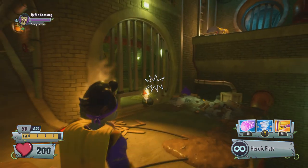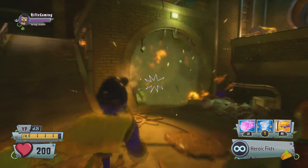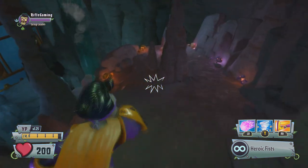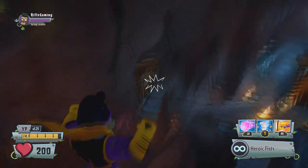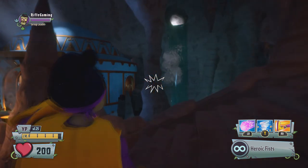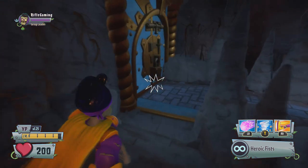In this area you have to take a gnome bomb down into the sewers and plant it outside the gate, right before the gnome target practice area. This will once again take you inside Gnome Man's Land, and it looks awesome in here. You can also collect some nice loot from the chests down here.